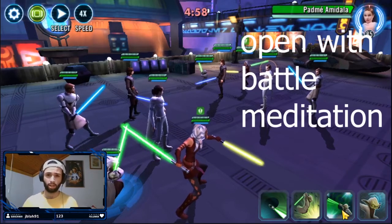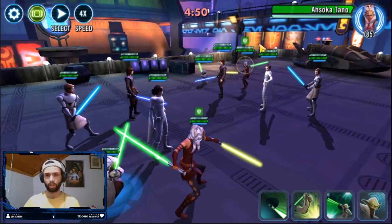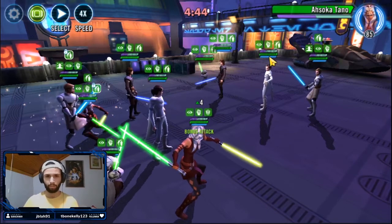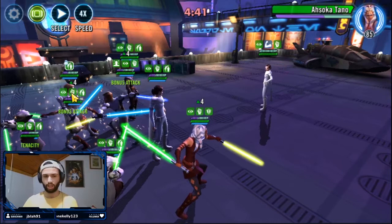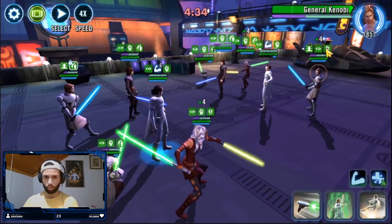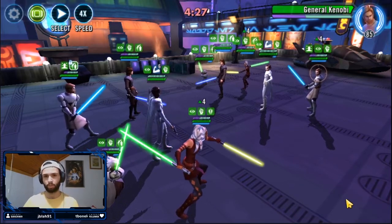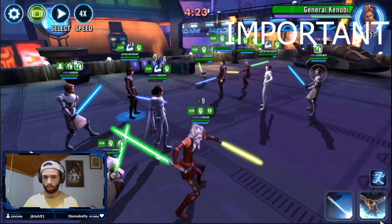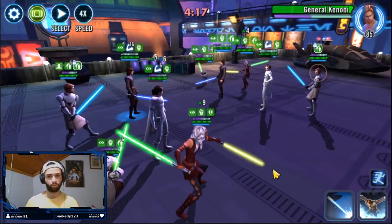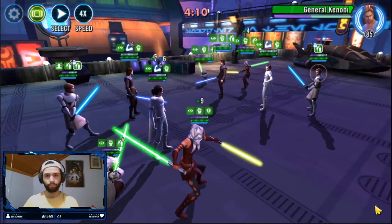A Relic General Kenobi on their team is actually very good for you in this setup. I open with Battle Meditation and focus on their Ahsoka to dispel the critical damage immunity. Then they do their own things — Padmé can kick GK, and if GK gets stunned that's fine since he usually has protection up. Now here's where the trick really lies: you want to build up protection up stacks on your Ahsoka Tano. Go in with protection up on General Kenobi, dispel that, then do an AoE — and aim at General Kenobi specifically, because Ahsoka is going to be called to assist.